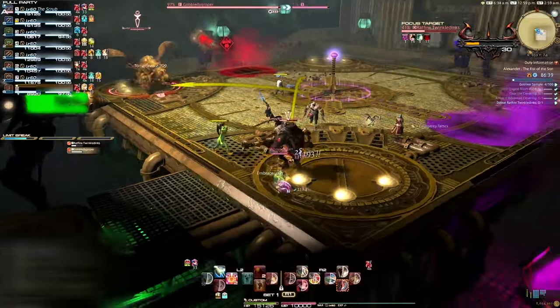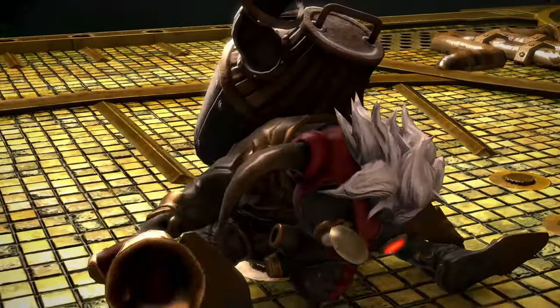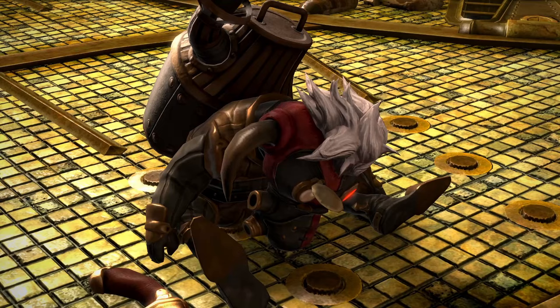During the fight, adds will spawn in. They don't have a lot of health and can be nuked quickly. From here, the boss will repeat mechanics until it has been defeated. Congratulations, you have beaten Alexander 5. My name is TheScrub — thank you for watching.